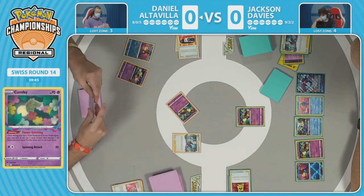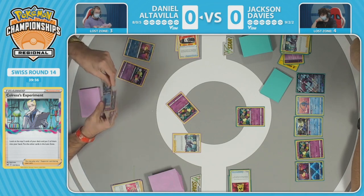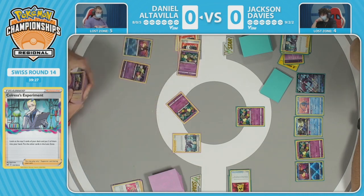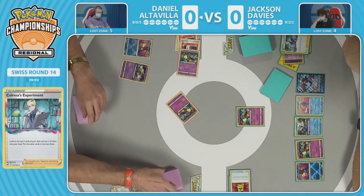The Escape Rope is played for Daniel to get into another flower selecting. Jackson just promotes another Comfey, so not much utility there, but you need to be getting cards into the lost zone — there are three right now. Another Colress sends more to the lost zone. The second Cramorant that's in deck is not going to the lost zone, since that's an important option for Daniel. He opts to send two Choice Belts to the lost zone.